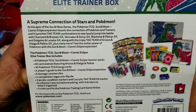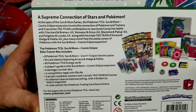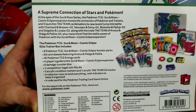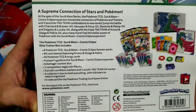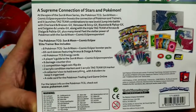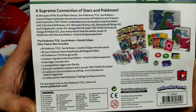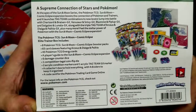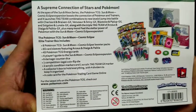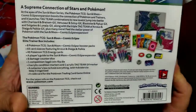Alright, you're going to get 8 packs of cards. You get 65 card sleeves, 45 energy cards, a player's guide to the Sun and Moon. You get 6 damage counter dice, 1 competition-legal flip coin, 2 acrylic markers, 1 acrylic Tag Team GX marker, a collector box to hold all your cards with 4 dividers, and a cool code card for the online TCG games.